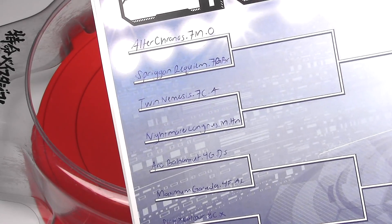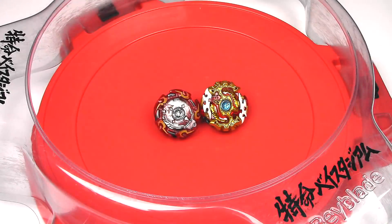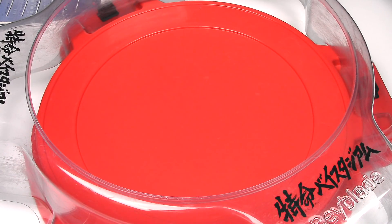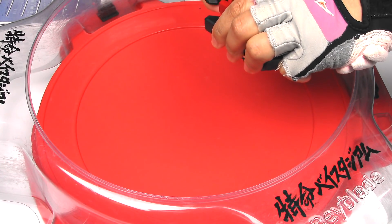Alright, the brackets are all filled, and this is going to be the first round in the tournament. First battle is Alter Kronos 7-Meteor Orbit versus Spriggan Requiem 7-Bump Bearing in left spin. So the rules for this tournament: first to three points. Spin finishes and over finishes are one point; burst finishes are two points.